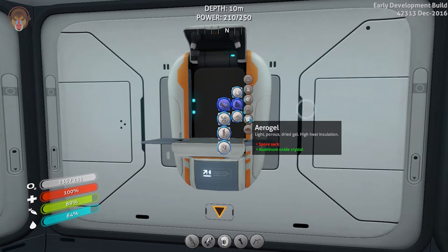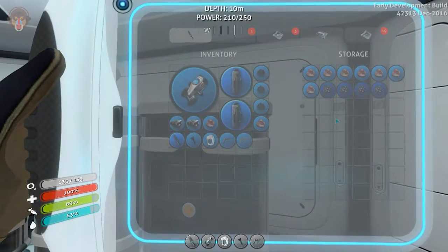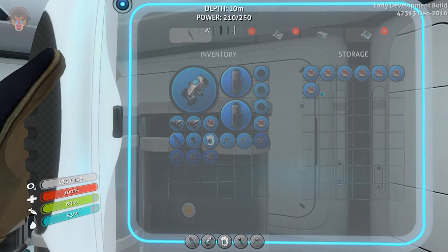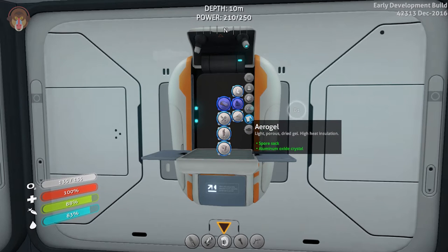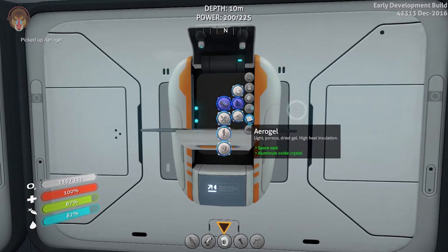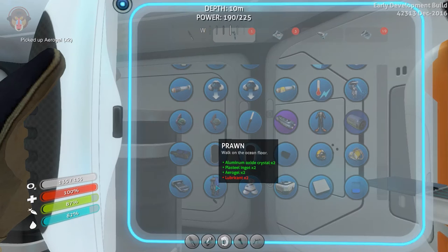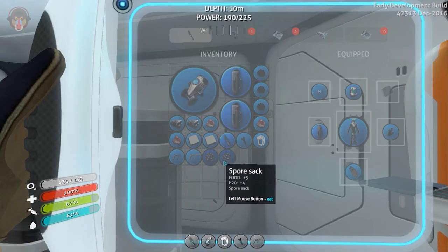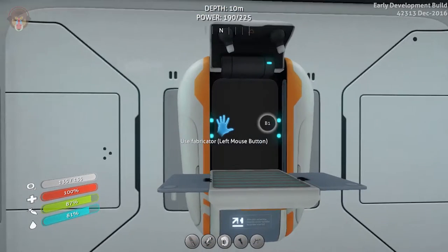The way we make aerogel is aluminum oxide crystal and spore sacs. I did manage to find two more — so we have four in total. Let me double-check, yeah we need those. Let's go ahead and craft that up. It just doesn't have its own entity yet, but there we go — we have what we need. We have two aluminum oxide crystals. We can actually put these spore sacs back or eat them, but I'm not going to — they're hard to find. I'm going to keep them for another time.